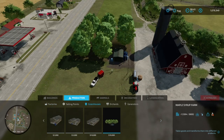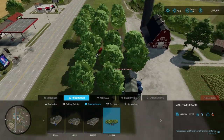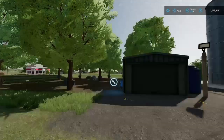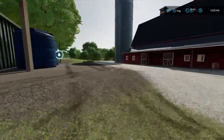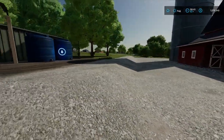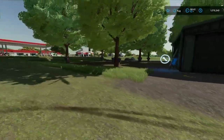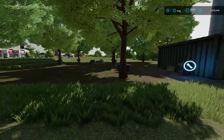It'll be found under Greenhouses, and it's the Maple Syrup Farm. It is seven slots and 16,000. Beware — whenever you place it, make sure it's on a flat ground area, because as you can see, when I placed mine it wasn't flat and it kind of sits like this.